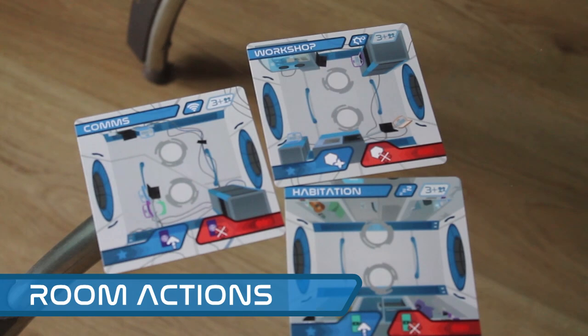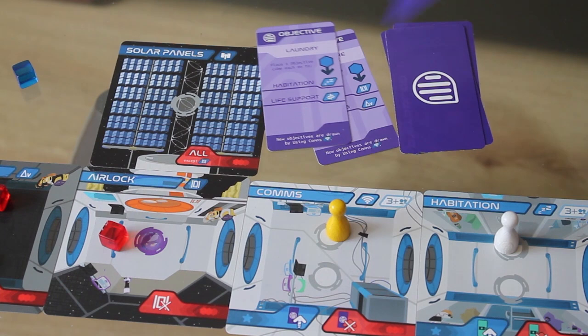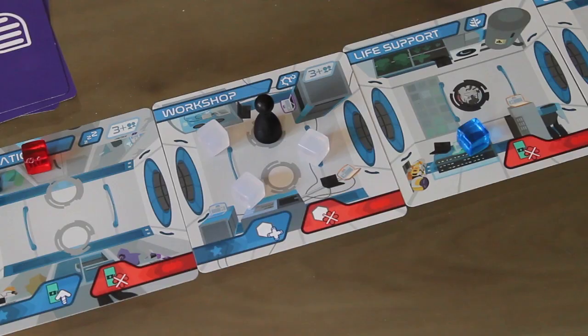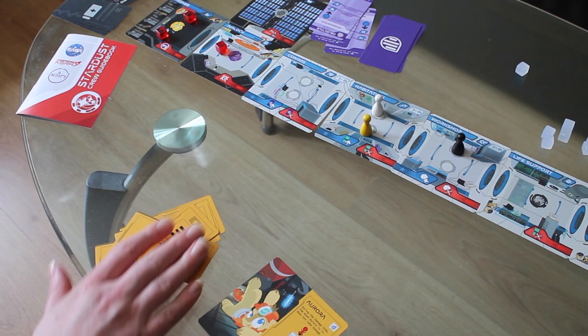These rooms have special actions that you can perform by spending an action on your turn. When you use comms, you reveal an objective card as long as there are no objective cubes on the board. When you use the workshop, you place a white part cube on it. When you use habitation, you pick up all of your discarded player cards and your action step ends immediately — so try to do this near the end of your turn.